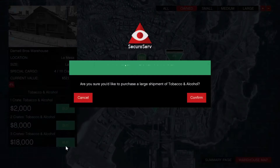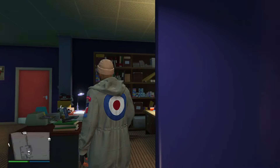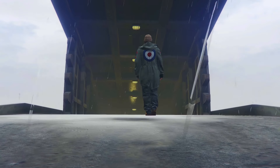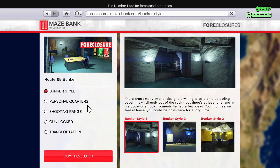The special cargo business works by sourcing crates and delivering them to your warehouse. You can source anywhere from one to three crates — I personally recommend sourcing three crates so you can fill your warehouse a lot faster. The vehicle cargo makes a tad bit less money, but it's really similar: source a car, deliver it to your vehicle warehouse, then sell your vehicle to earn profit.